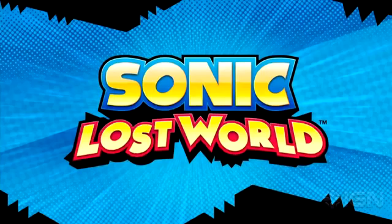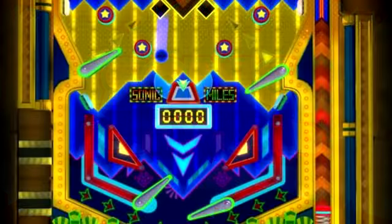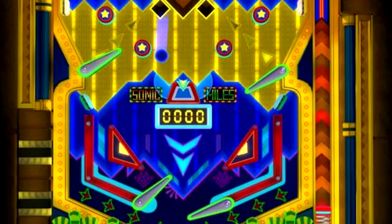The pictures released today are of a new zone in Sonic Lost World, and it is heavily inspired by the Casino Night Zone from Sonic the Hedgehog 2 for the Sega Genesis. As you can see in this first picture, Sonic's on a pinball machine where you can see the Sonic and Miles logos in the background, the bumpers and all. It looks very nice and has lots of references to the original Sonic the Hedgehog 2.